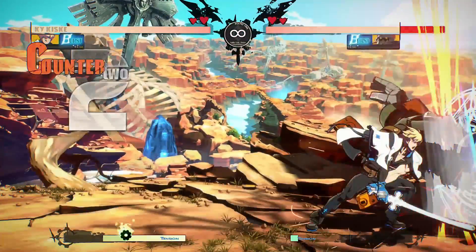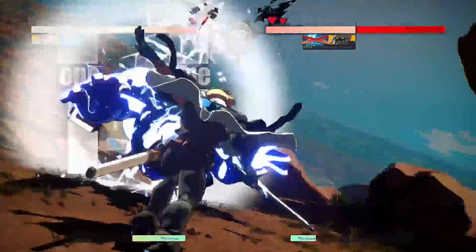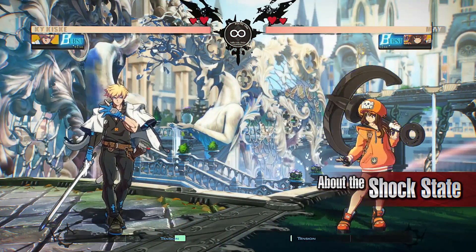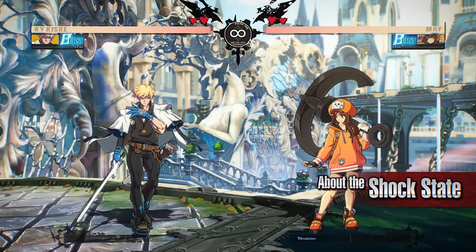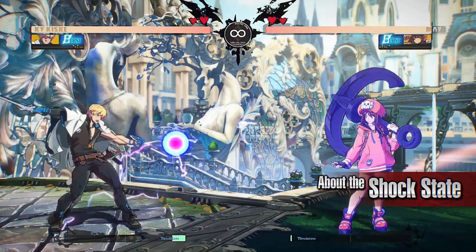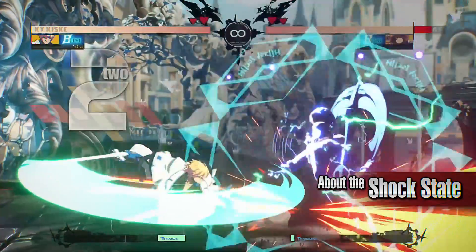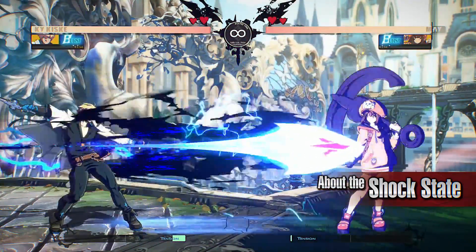Kai is an all-around good character with projectiles and anti-air moves. He is easy to use, making him a great character for beginners. When the opponent comes into contact with certain moves from Kai, the opponent is put into a shock state. Hitting an opponent in the shock state with Kai's special moves will strengthen the move's properties, making it easier for Kai to get on the offensive, as his special move will become more effective on the opponent.